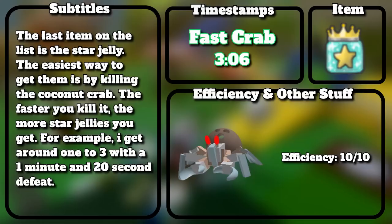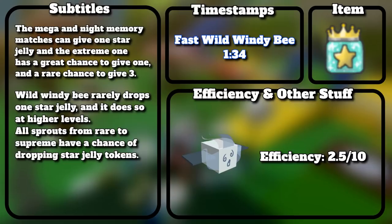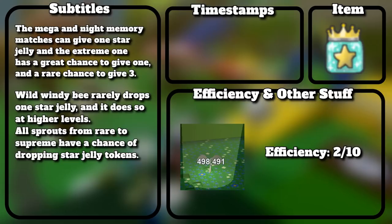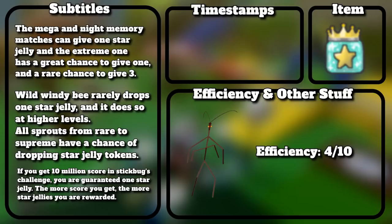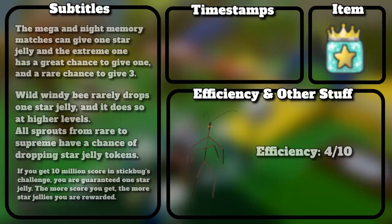The last item on the list is the star jelly. The easiest way to get them is by killing the coconut crab — the faster you kill it, the more star jellies you get. I get around 1 to 3 with a 1 minute 20 second defeat. The mega and night memory matches can give 1 star jelly, and extreme has a great chance to give 1 and a rare chance to give 3. Wild Windy Bee rarely drops 1 star jelly at higher levels. All sprouts from rare to supreme have a chance of dropping star jelly tokens. If you get 10 million score in stick bug's challenge, you are guaranteed 1 star jelly, and the more score you get the more star jellies you are rewarded. Crafting them in the blender is too expensive. Mondo Chick, king beetle, tunnel bear, and werewolf all have a small chance to drop a star jelly.